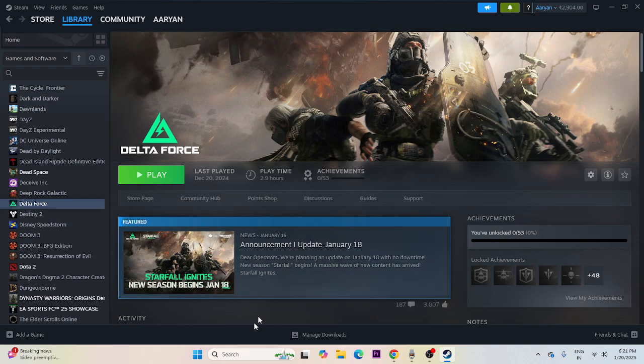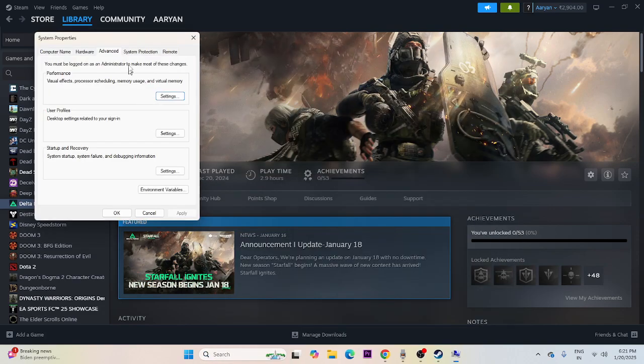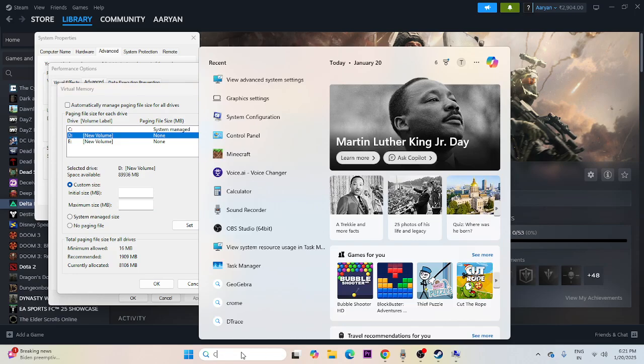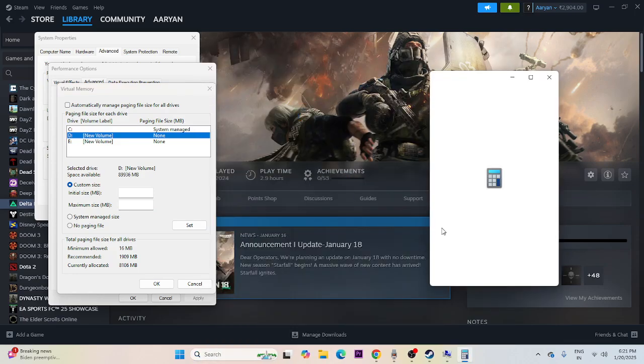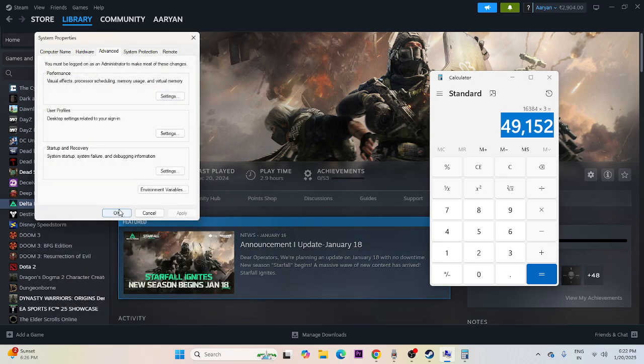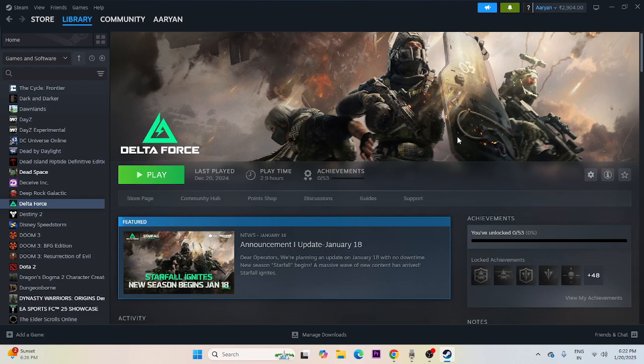Increase the virtual memory. Search for Advanced System Settings, go to Advanced > Performance Settings > Advanced > Change. Uncheck automatic management, select Local Disk D, and choose Custom Size. For Initial Size, use 1.5 times your total RAM — for 16 GB: 16 × 1024 × 1.5. For Maximum Size, use 3 times your RAM — 16 × 1024 × 3 = 49,152 MB. Apply and try launching the game.